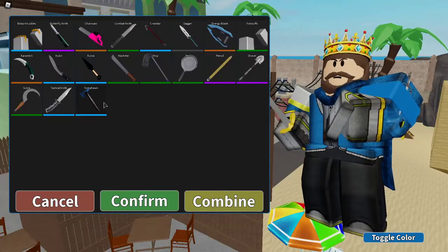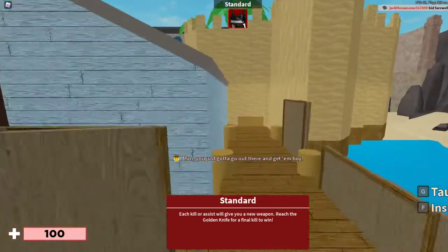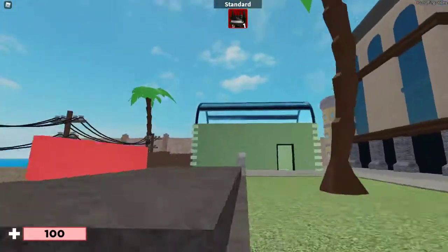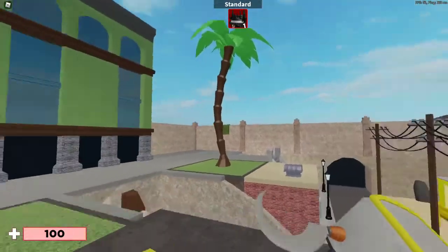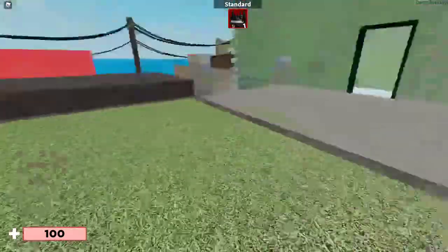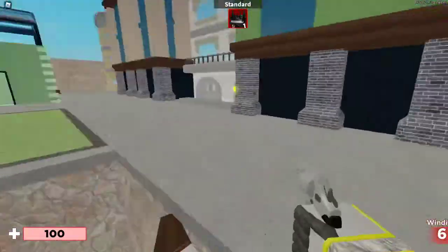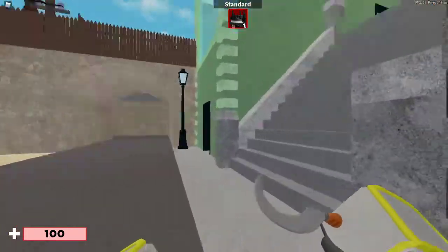The next weapon is the Sickle. The sickle is just a little sickle — just a hook with a handle on it. I randomly started a staff tree for some reason.